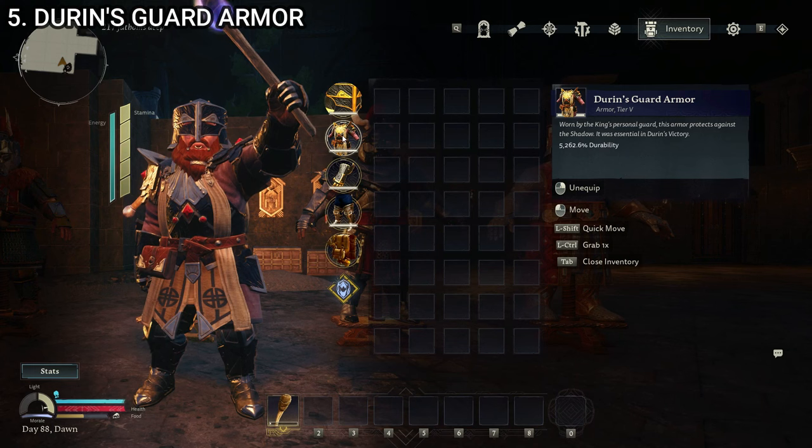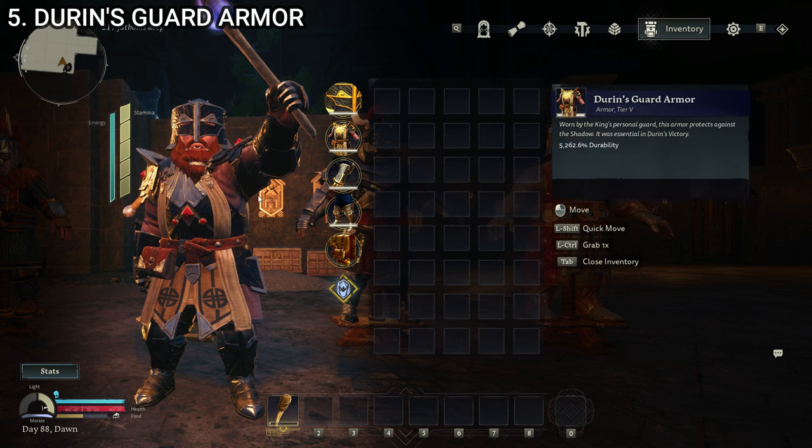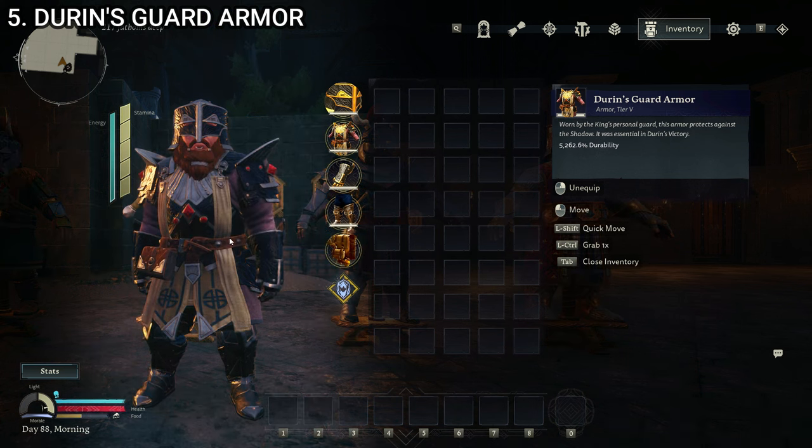The next one we'll look at is Durin's guard armor — this is tier five armor, a significant improvement over the Belegost armor. It is mostly plate. You can see that the character is wearing some sort of padded gameson under pretty much comprehensive plates: a full plate cuirass, full plate pauldrons including a gorget, plate gauntlets, plate boots, and upper thigh armor. We do have a less comprehensive helmet on this one, but it is just guard armor for Durin, who was living underground in Moria with no dragons around — so a full mask-style helmet isn't necessary here. It's slightly adorned with some gems, giving it a fancier look. The description reads: 'worn by the King's personal guard, this armor protects against the shadow — it was essential in Durin's victory.'